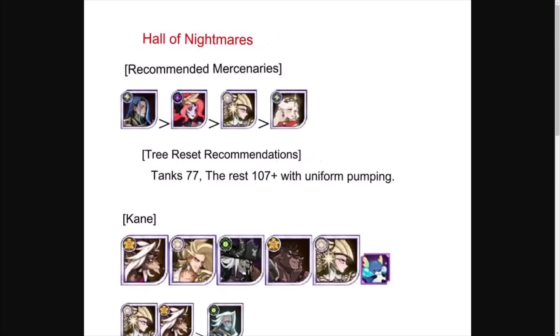Alright, here is the Hall of Nightmares guide — this is a translation that comes out in Chinese from a couple different sources. Recommended mercenaries: the awakened version of Thane for the team — not a lot of substitutes unfortunately. We also have Matria, the awakened version of Athelia, and Belinda. Recommended build is tank to 77, the rest 107-plus.